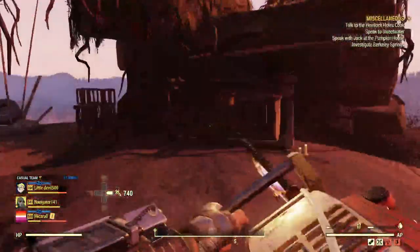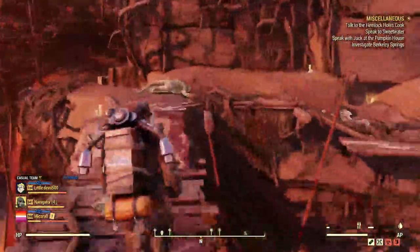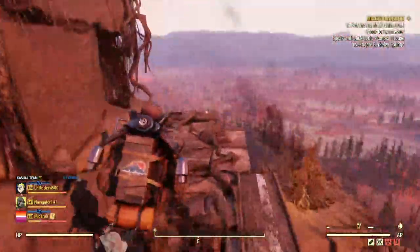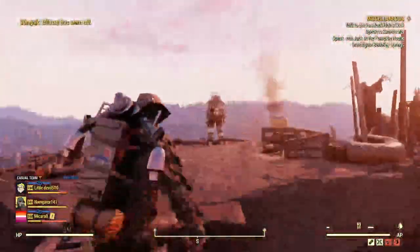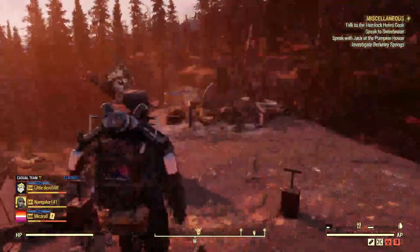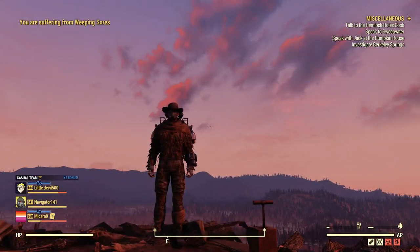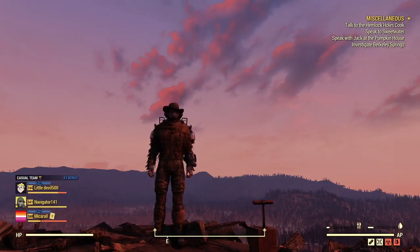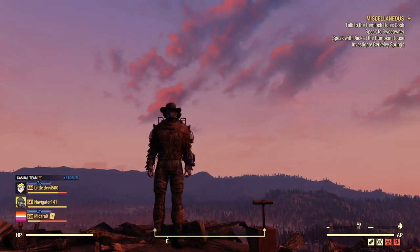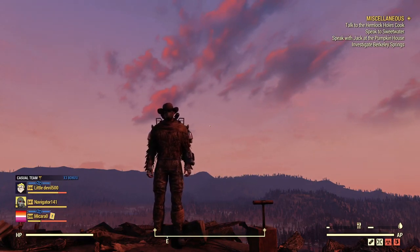I'm going to hop up here to end the video. This was just kind of an experimental build. I wanted to get people talking about the autoaxe and what kind of build it would entail, what kind of perks you would need. So this is kind of just a little reference video for when the Pit drops. Thanks for watching today, folks. I really hope that you take something out of this. If there's anything I did wrong or any suggestions you have, feel free to put those down in the comments. Hope you guys have a great day. Adios.